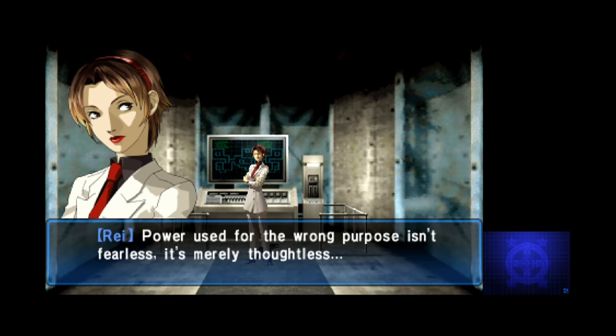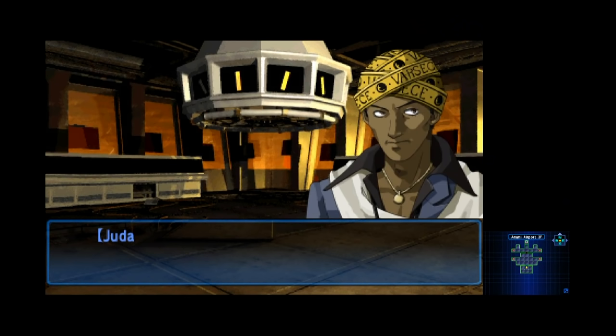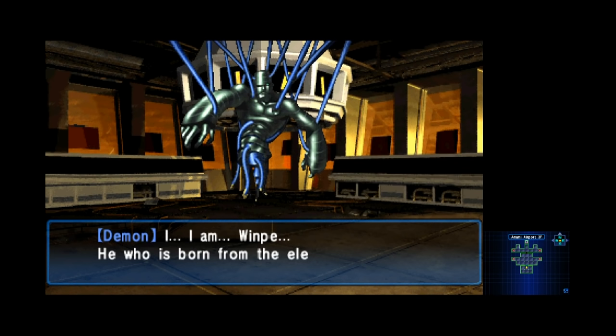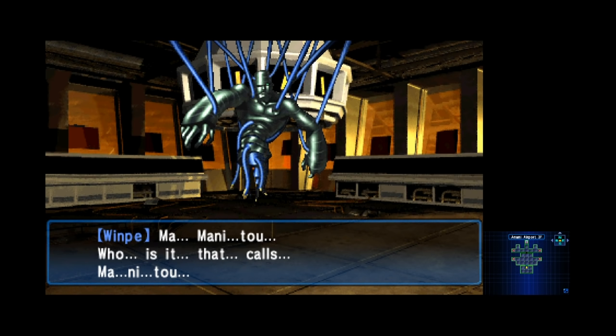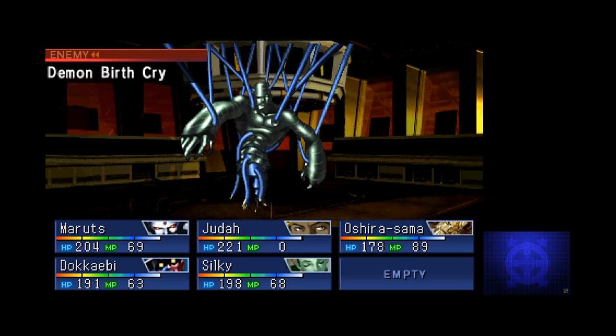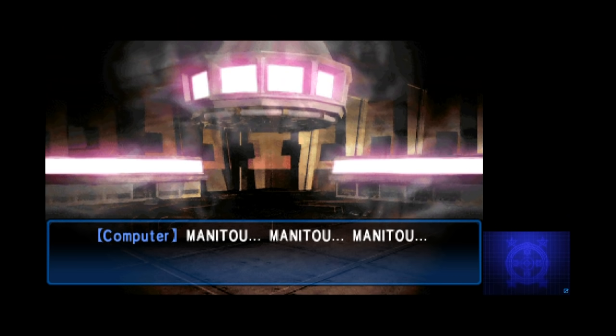Judah decides to continue on, so we explore a bit more of the dungeon. He does start to doubt himself though. At the end, we reach a big main control room where Judah calls out the demon lurking inside. This is Winpei, and he looks like he's in an unfinished weakened state, as he keeps repeating the word Manitou. Judah realizes that the demon isn't exactly ready for battle, but he has to kill it anyway. You do need to make sure you're healing when necessary and using your demons properly.